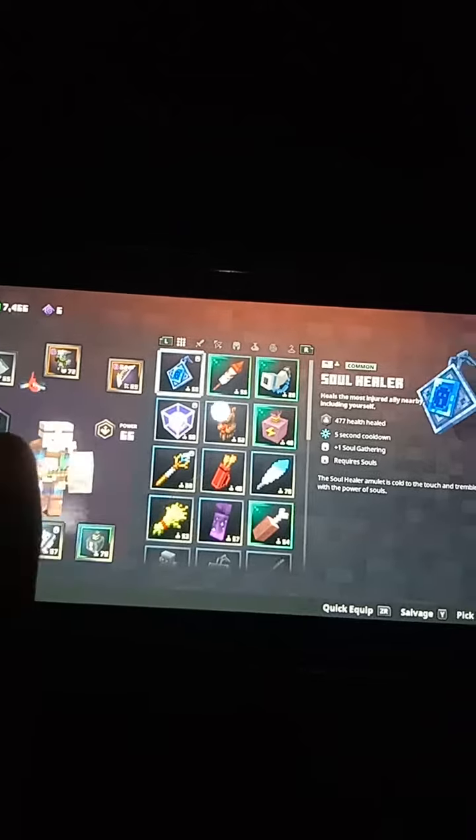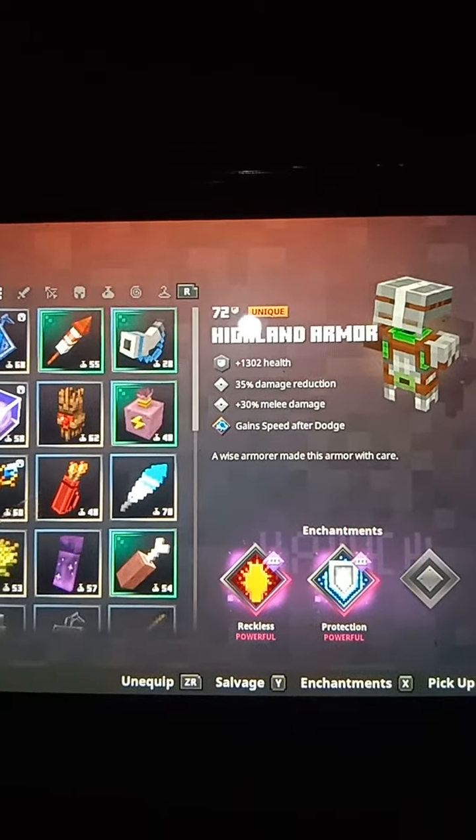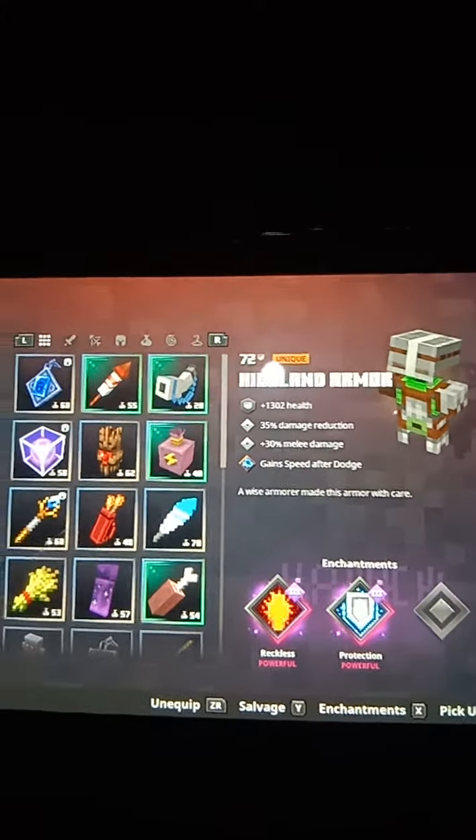Hopefully I skipped it. So if I go to my armor, my Highland armor is 1,302. So we're supposed to have 1,300 armor.